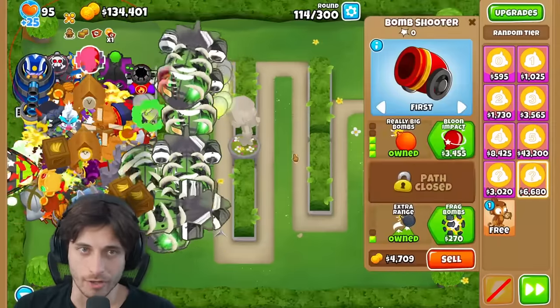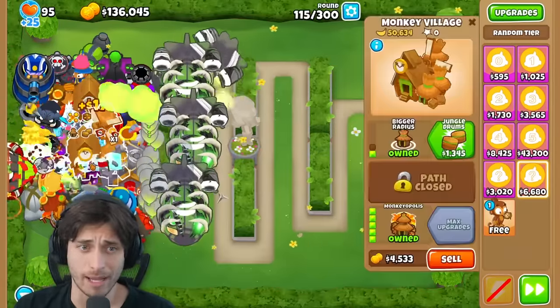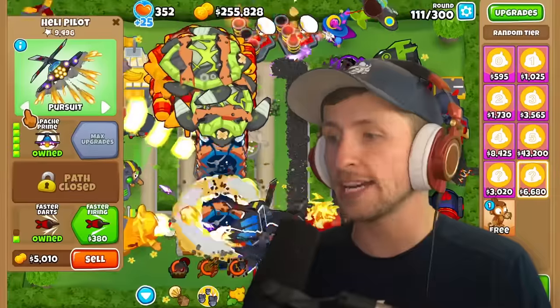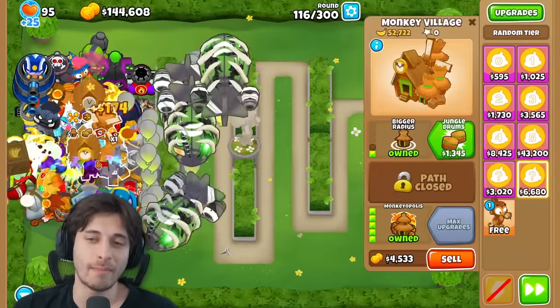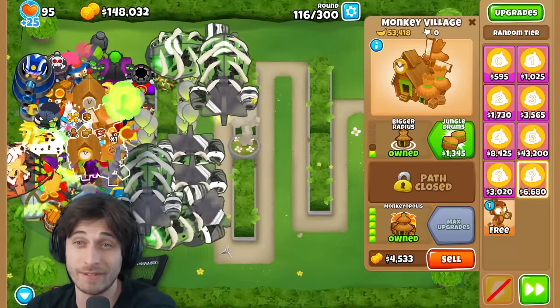The narrator has some money generation towers and is making plenty. Saber's village is generating 50K. Saber gets Apache Prime - a T5 Heli. The narrator gets Bloon Solver. Saber confirms their Monkeyopolis is making 50 grand even without sacrificed banana farms because it auto-generates as a T5.